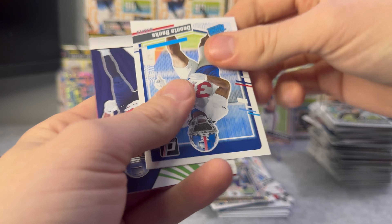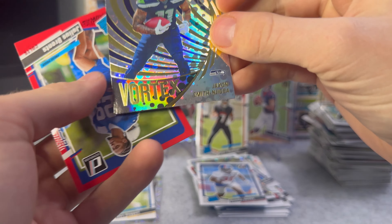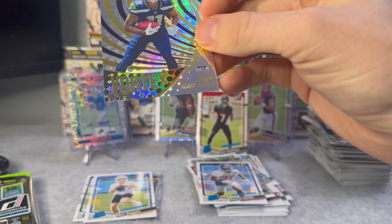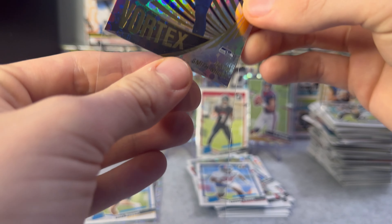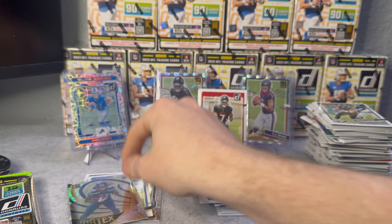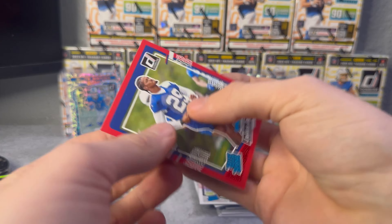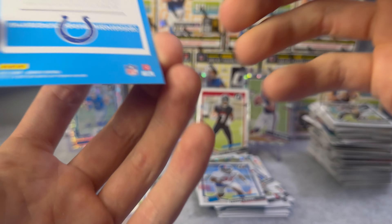Deontay Banks on the first rated rookie, and JSN on the Vortex - that's a good rookie right there for the Seahawks. I like how that card looks for sure. Then on the red press proof we got Julius Brintz for the Colts.